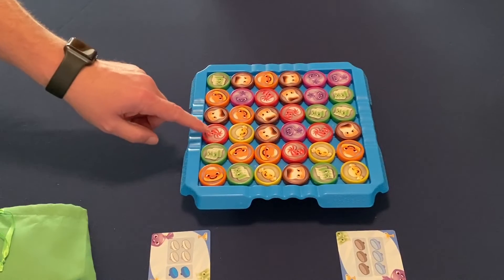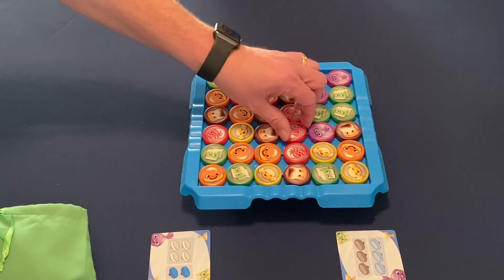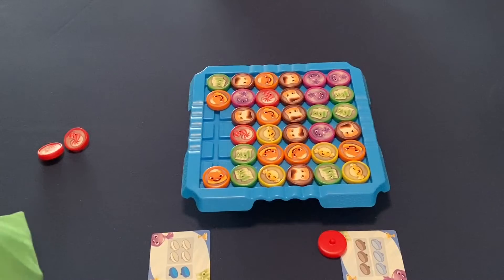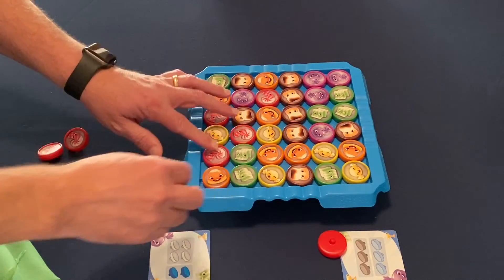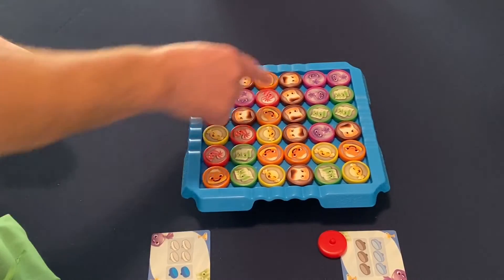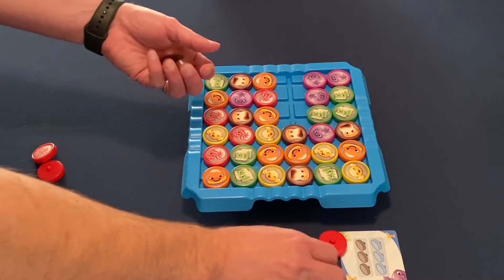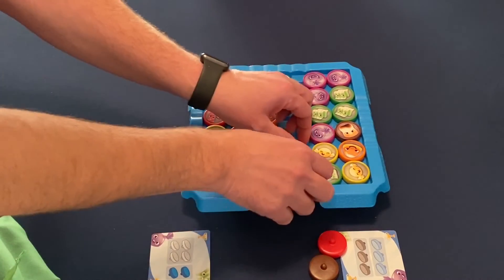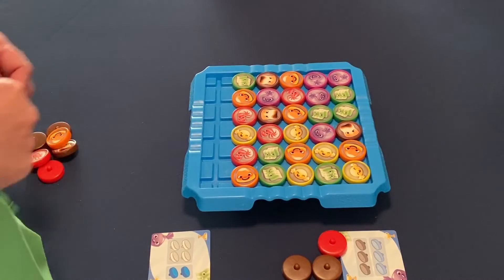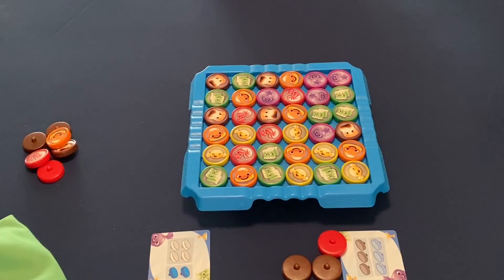The Dork picks the third column — swapping the cherry and the candy canes — and we remove those three, so he gets to keep one. We tilt the board in his direction and randomly refill. Then — good catch — there's a marshmallow match in that row, so we remove all of that row too. He gets one brown and then one of any other kind; he takes another brown.